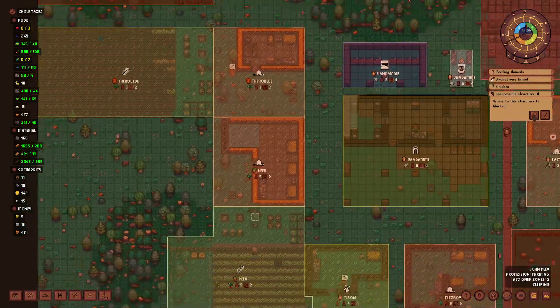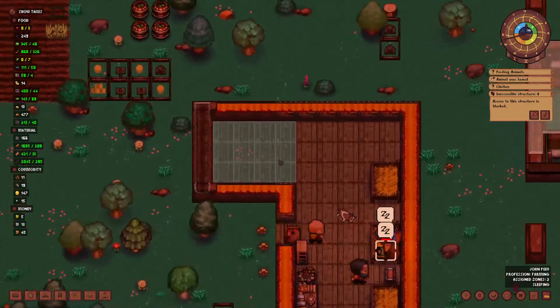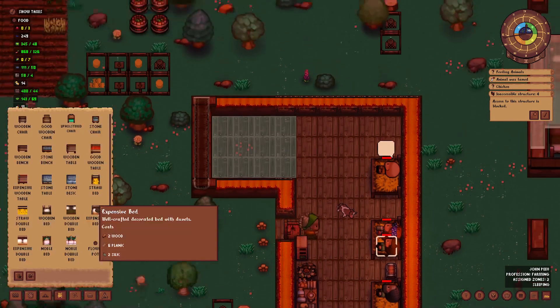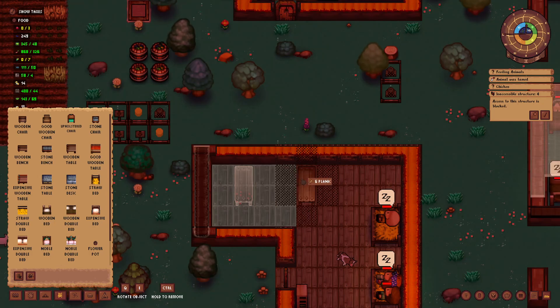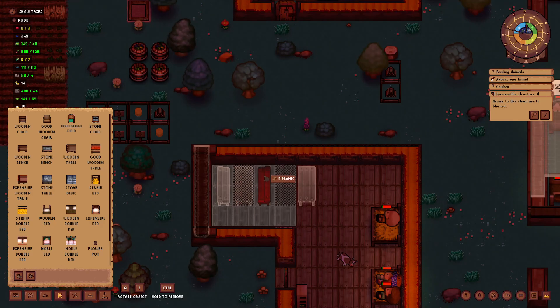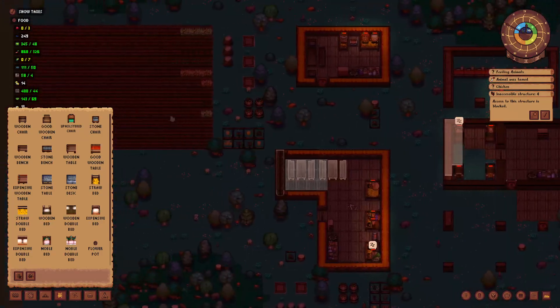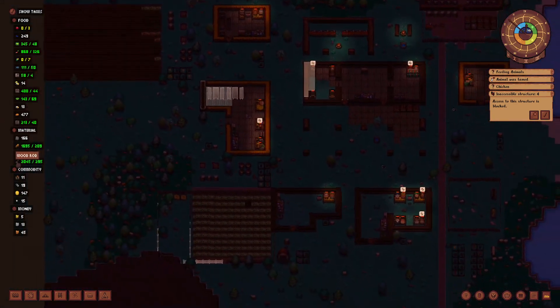Inaccessible structure - you were trying to deconstruct tables. What we can do for furniture is set the tables like this and that should work. We'll then have a bench here, bench there, bench right here. That's actually a lot of planks - how many planks do we have? We have 400, of course. And we have 2,000 wooden rods.